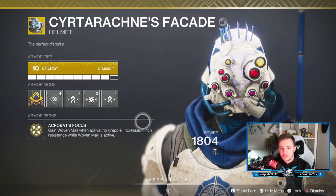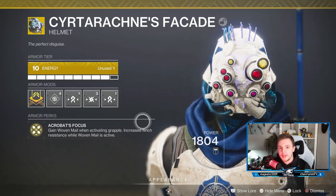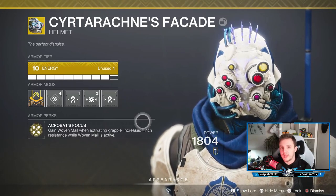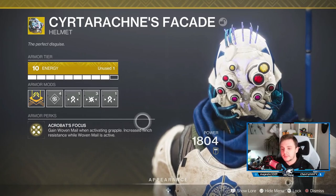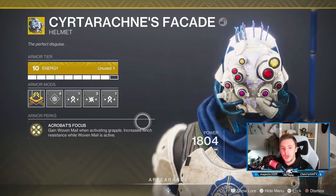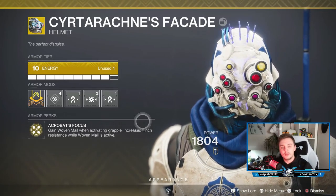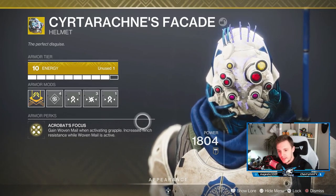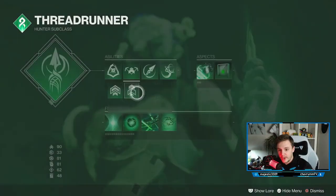Cyrtarachne's Facade also gives you reduced flinch while Woven Mail is active. It's really awesome because it allows you to play very aggressively. Especially in the Immortal meta where people are spamming SMGs a lot — if you're flying through the air with the grapple and you have Woven Mail up, they're probably getting body shots and doing a lot less damage to you. Sometimes it feels like you don't take any damage at all. I'll sometimes just grapple behind a wall purely to get Woven Mail up.